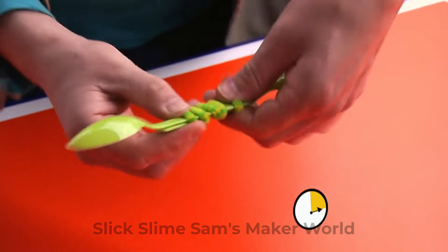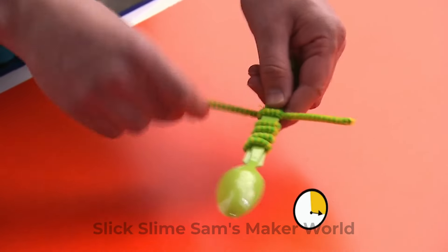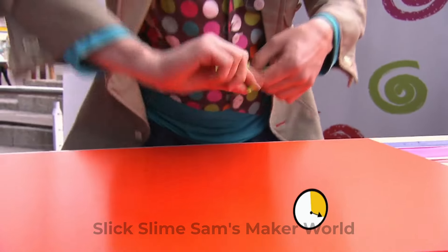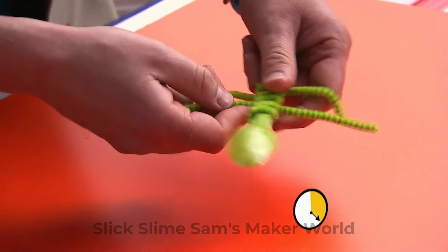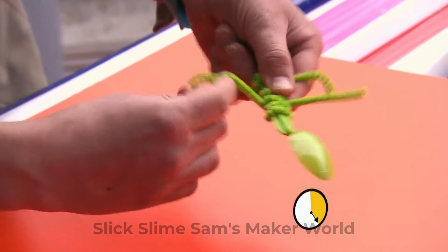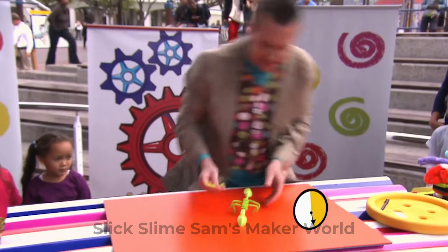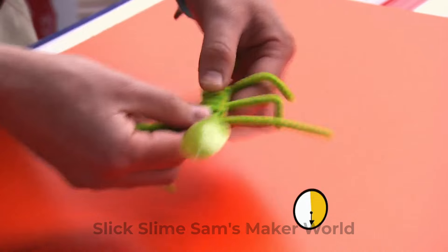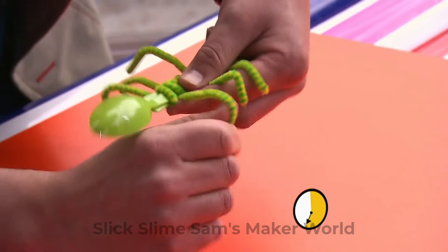Now we get another pipe cleaner and we're going to make some legs — just wind them round and then bend them into leg shapes. There's two legs. We've got two pipe cleaners left. There's some more legs. Now our plastic spoon creature is going to have six legs — very wiggly legs. Bend them into shape.